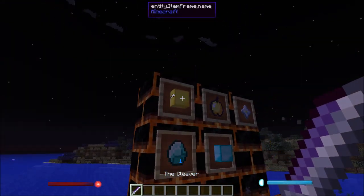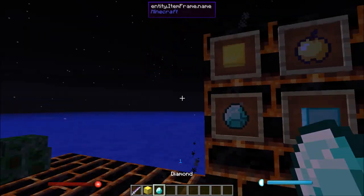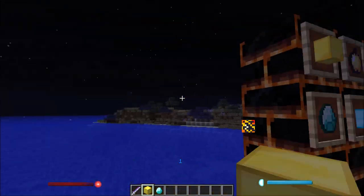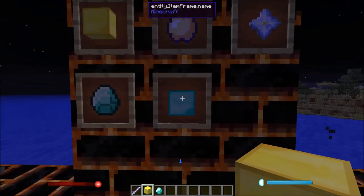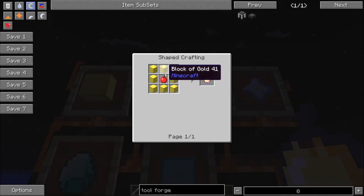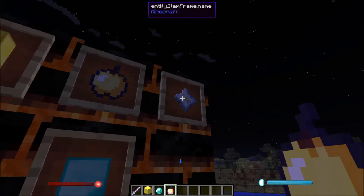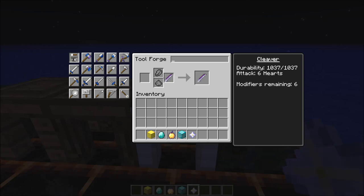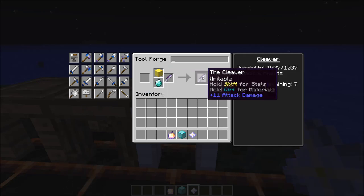Now we're going to go to the modifiers — a very important step. The first modifier uses a diamond and a gold block. The diamond isn't easy to get but it's the easiest modifier overall. After that comes the golden apple, and then the notch apple, which is made using apples and blocks of gold surrounding it. The notch apple is obtained by killing the Wither. This takes us from six up to nine modifiers.